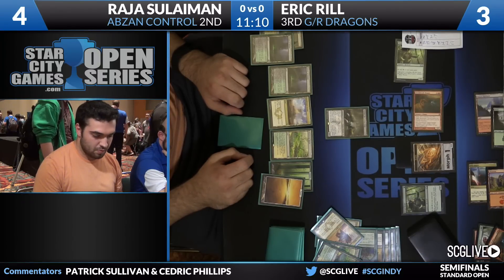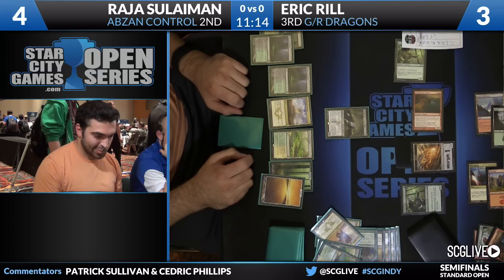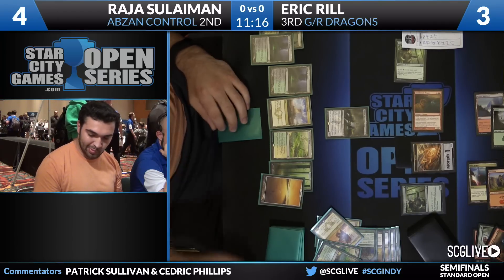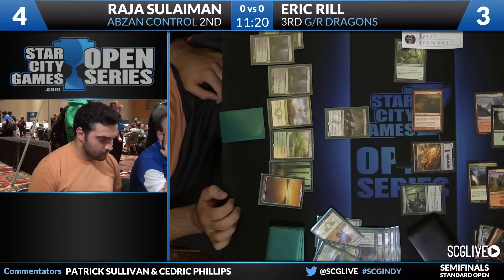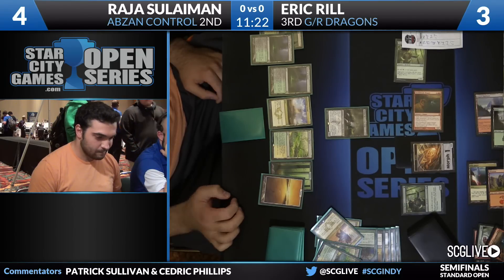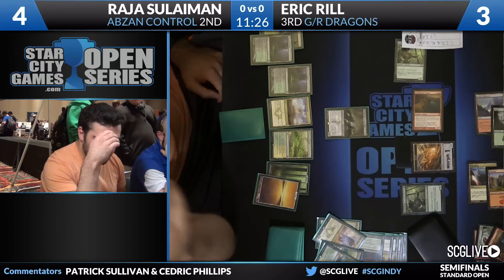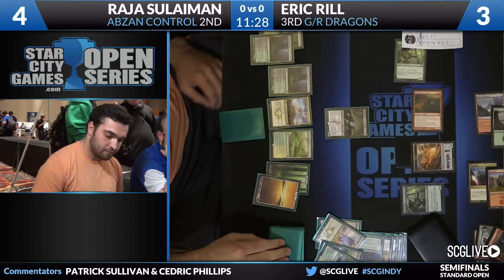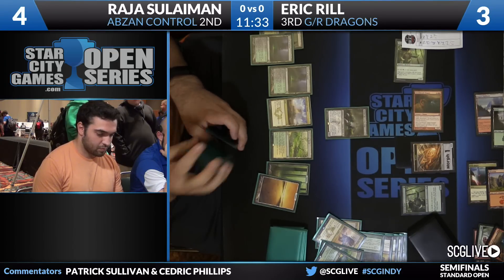Solomon maybe considers cracking that fetch land right now — thin out his deck a little bit. It's been a tough spot for both players these past couple of turns. Raja arguably wants a land, because then he's at eight mana, and then he has the out of Tassigur reveals no spells, and Siege Rhino is a kill. Well, he drew a land.